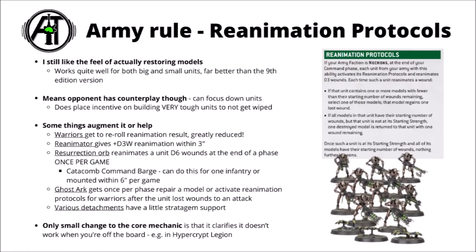Unfortunately in this version of Codex Necrons, a few of the things that were best to improve reanimation have got worse. Warriors previously got a lot more reanimation rolls, but now they just re-roll the reanimation result, which is greatly reduced compared with previous. The Canoptic Reanimator adds D3 to your reanimation roll, which is really quite a meaningful boost, though it does actually have to stay near the unit now with only a range of three inches. The Resurrection Orb, rather than being an all-game thing, has gone back to being just a one-and-done mechanic.